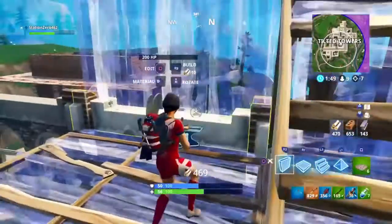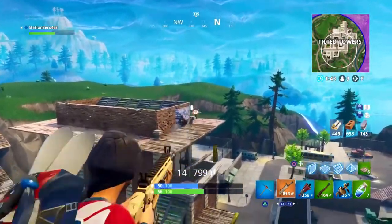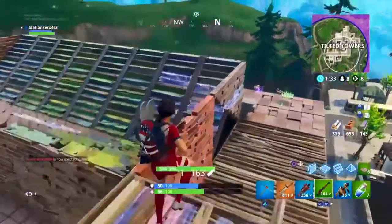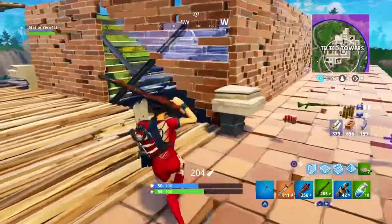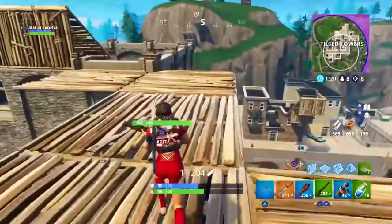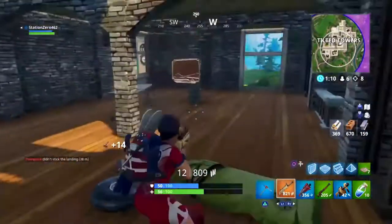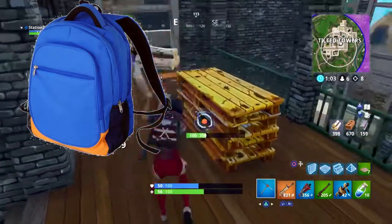Just imagine a bigger back bling with a lot of cool colors on it — two shields, two swords, a battle axe, and some blades hanging out of it. It would be a very cool back bling and would probably come with a really good outfit set. I don't know if they'd ever do it considering how many knight-themed skins they've already brought in — the Black Knight, Red Knight, Highland Warrior, and Battle Hound all had that same medieval knightish feel.